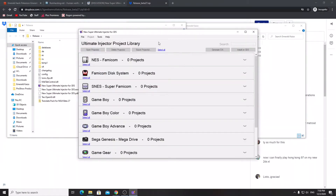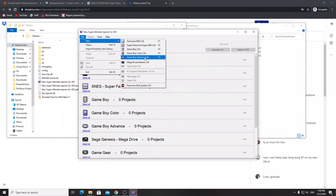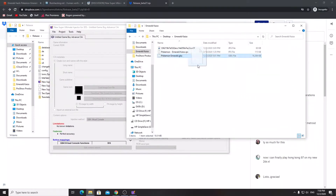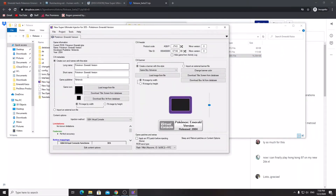Once that's done, press File, New, then Game Boy Advance CIA — or just press F5. It'll open a new template for your game. Drag and drop the Pokemon Emerald .gba file into the program. It will automatically load the name, but since this is the Kaizo version, change both the short name and long name to 'Pokemon Emerald Kaizo Version.' This is what your 3DS is going to recognize it as.